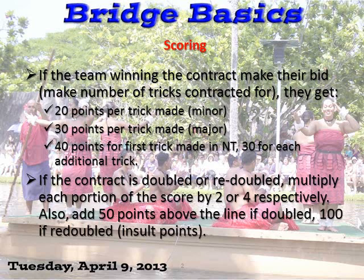If the contract is doubled or redoubled, multiply each portion of the score by 2 or 4 respectively. Also add 50 points above the line if doubled, 100 if redoubled.